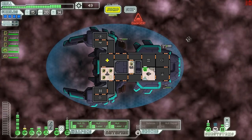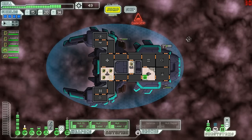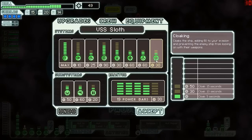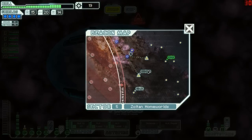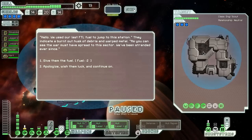We're going to chill out here for a while to recover, get some oxygen back in case we run into anything nasty ahead. We're going to probably upgrade our cloak and buy another power bar so we can run our drones and cloaking at the same time. We're still looking for the Zoltan Researcher's Event if we can find one.